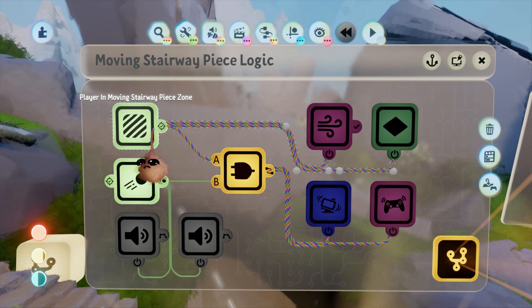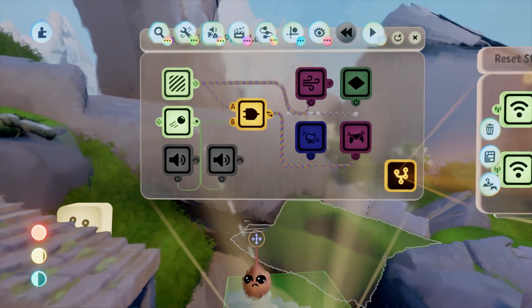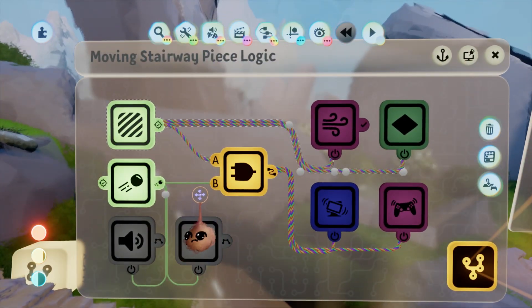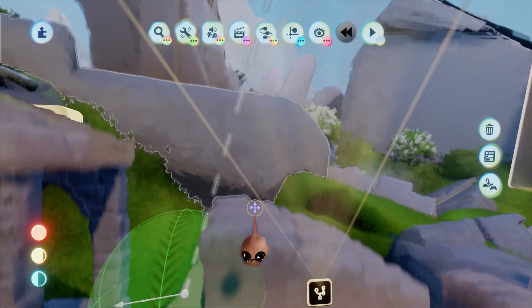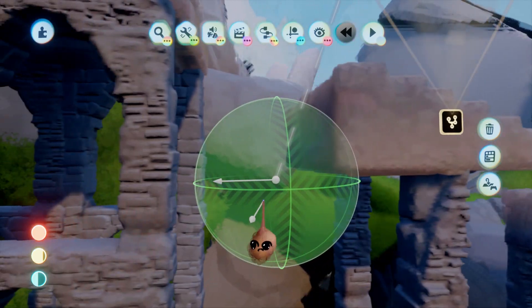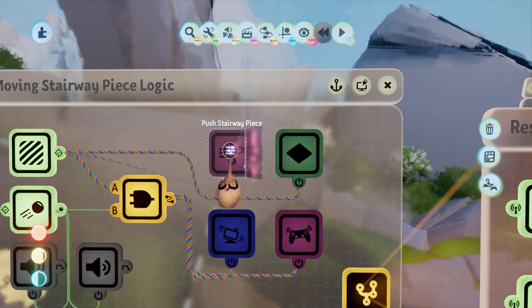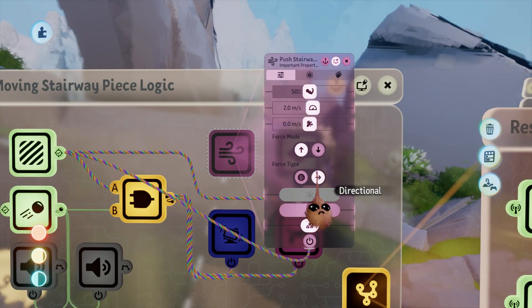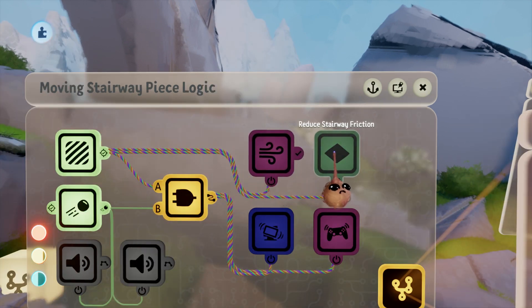On the obstacle, to start, we're checking a couple of conditions to determine what will happen. We have a trigger zone set to detect the player and a motion sensor that detects when the obstacle is in motion. When the player is in the trigger zone, a force applier is activated which causes the obstacle to move. I also activate a keyframe which changes the friction on part of the obstacle, making it more likely to slip and fall into the crevice.